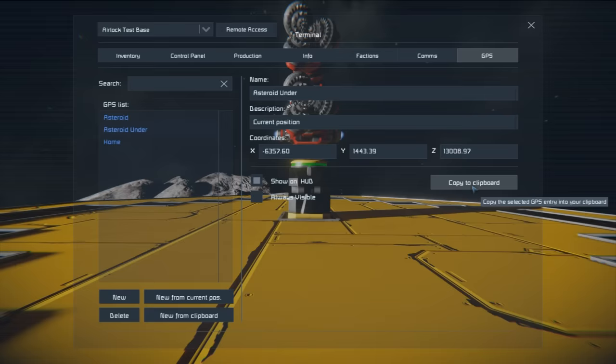Instead, let's use a marker that is much easier for the ship to get to. Grab the asteroid marker, copy to clipboard, then Shift+K to grab the terminal, go to the programmable block Custom Data, and even while it's running we can press Ctrl+V and click OK. The ship will readjust what it's doing.